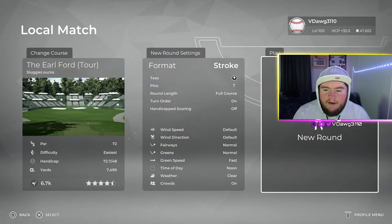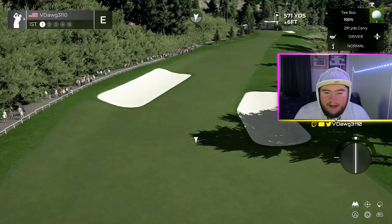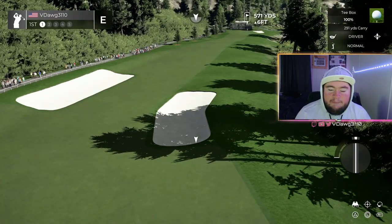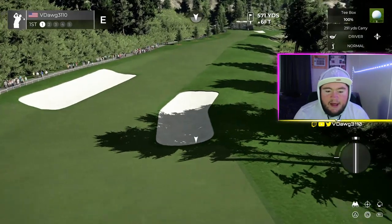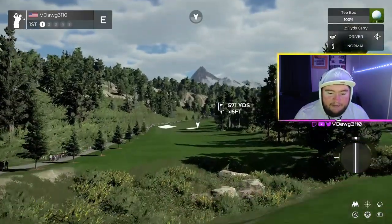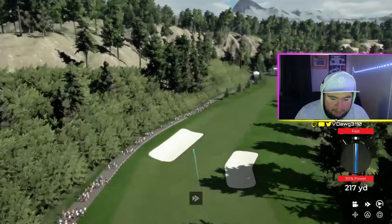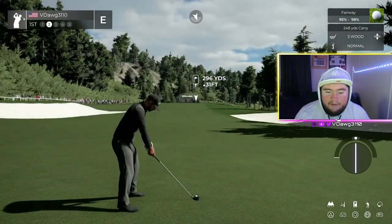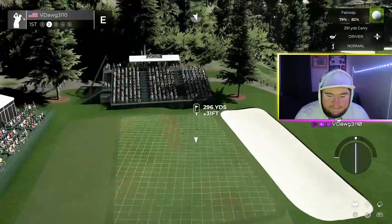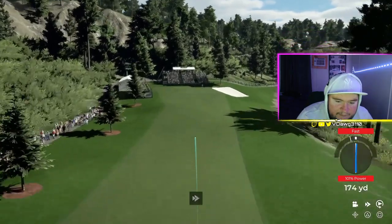Alright V Team, the Earl Ford — let's get after it. The wind is really in my face but as we move through the course we'll start to have tailwinds. I've already played this course several times. First hole is a par 5, 571 yards — it's really gonna play long in this wind. We'll probably have to lay up. I'm going to hit driver to get the most distance, but there's no way this gets to the green.